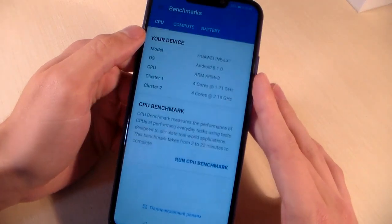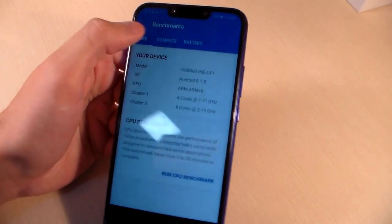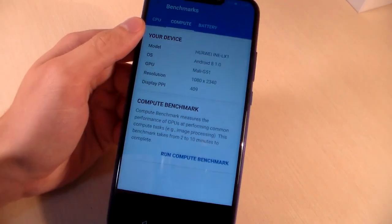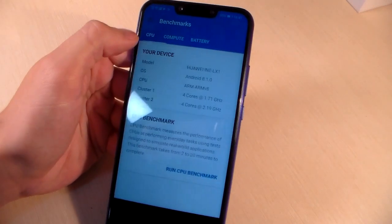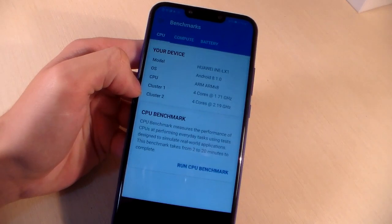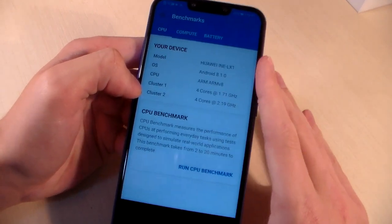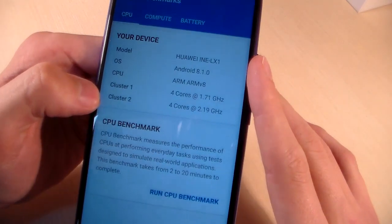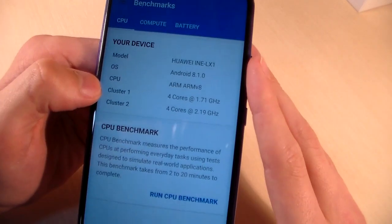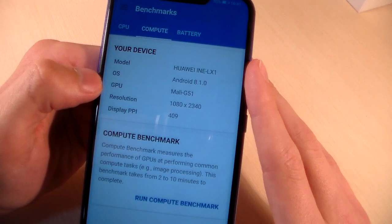Open Geekbench 4 for a benchmark test. System information: the display is IPS. The chipset is HiSilicon Kirin 710, an octa-core processor with 4 plus 4 cores. The powerful cores work at 2.2 GHz and the second 4 cores work at 1.7 GHz. GPU is Mali-G51.